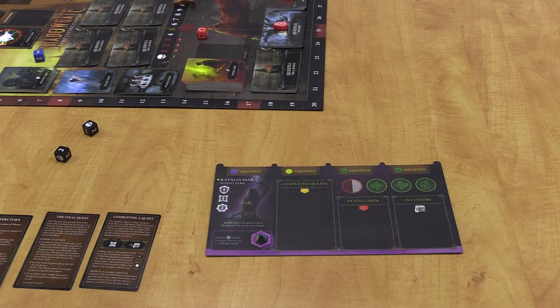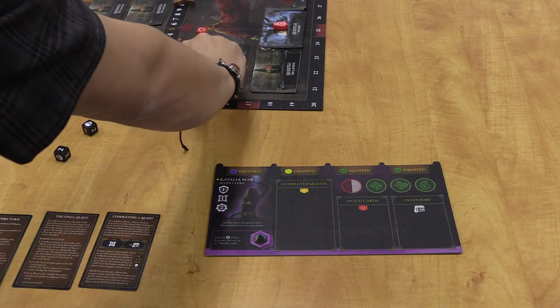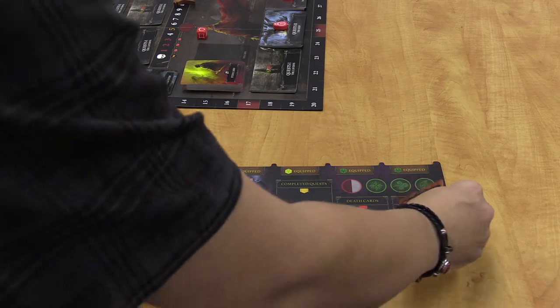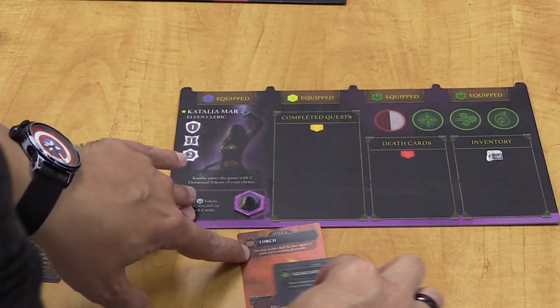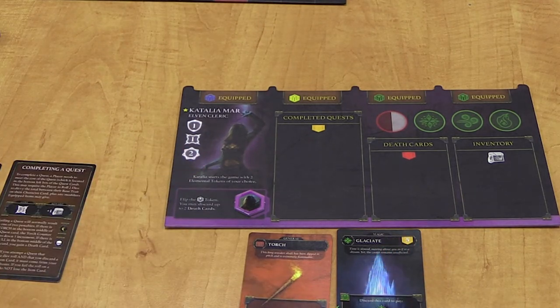Starting with the first player and going clockwise from there, each player will draw two item cards from the item card stack. Everyone will place them face up in their inventory. Some people have found it easier to align their inventory cards at the bottom of their player mat, just to make it easier to see all of them.